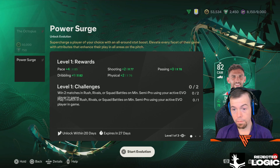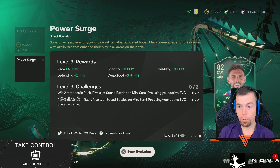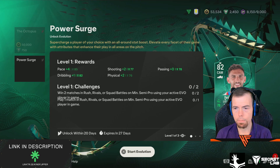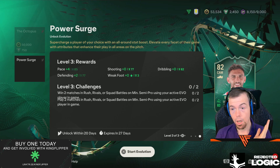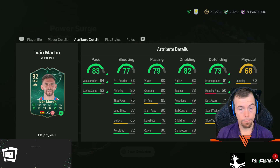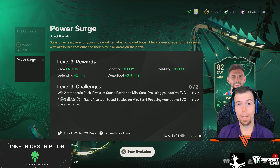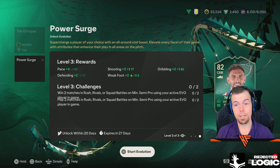So pace max 85, shooting max 77, passing max 78, dribbling max 82, physicality max 76, defending max 77 — and you can get a weak foot of up to 3 stars. You keep getting these upgraded as you progress. That Power Surge is a very good Evo upgrade — you can put in some crap cards and they get some mad upgrades. This new Evo lets you put in a lot of different players, but it has a set limit on a lot of things. It is quite a very good Evo.